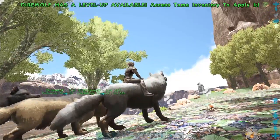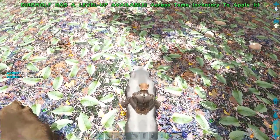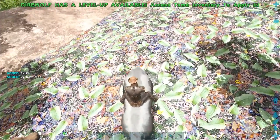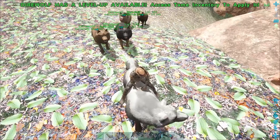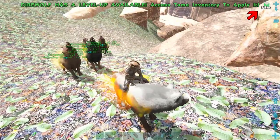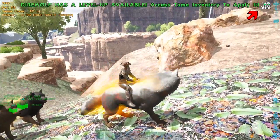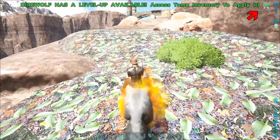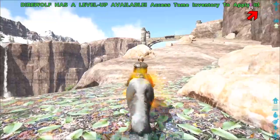When multiple direwolves are together, they form a pack. Each pack member contributes a 5% damage bonus to a maximum of 20%. When riding a pack leader and using the secondary attack, the direwolf will howl. Each member of the pack gains an additional 50% damage boost and a 25% damage resistance that lasts for 90 seconds. After using the howl, there is a 180-second cooldown before the buff can be applied again.